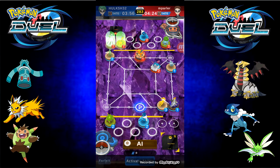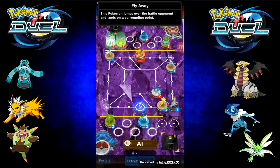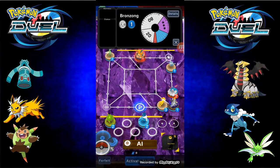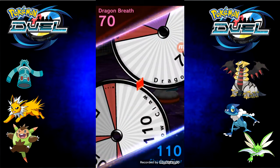With my Bronzong — he has the Salamence in play, it can move two squares. He's probably going to go and fight my Giratina. Let's see what I get. And he gets Fly Away. This Pokémon jumps over a battle opponent and lands on its surrounding point. So he's going to see where he can move it — he can only move it there. I'm going to move Bronzong right there so he's not able to put in another Pokémon. This basically just blocks entry for his Pokémon.